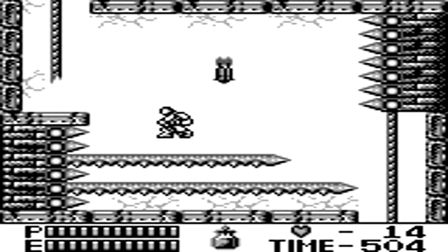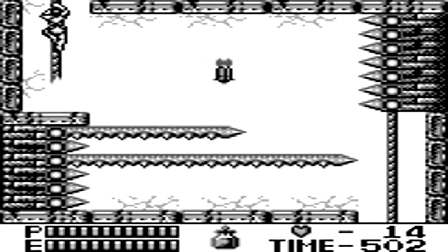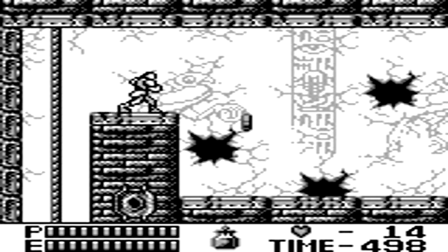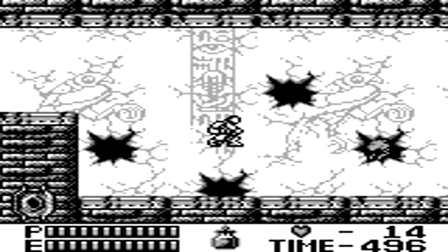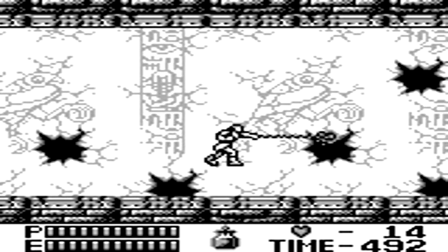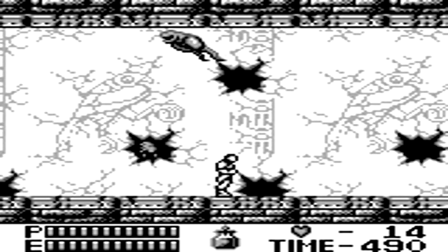Next up is another fun part returning from the first Game Boy game — spikes that come out of the walls actually make the platforms you need to work your way up to other platforms. You'll be seeing this pattern a lot during the game, so get used to spikes coming out of the walls.